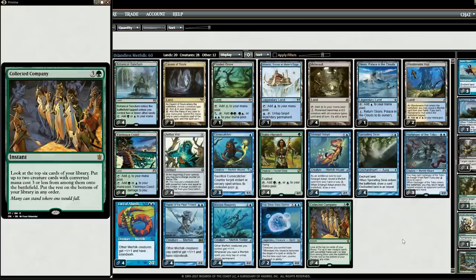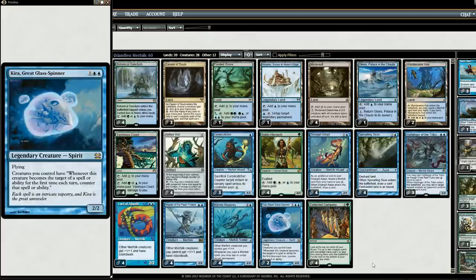Collected Company being an instant makes it much harder for your creatures to die. If they try to Lightning Bolt one of your creatures, you can drop in Collected Company, hopefully hit a lord, and get your creature out of bolt range. Kira is a really great card to use with Collected Company — they try and target one of your creatures, you use Collected Company, hit Kira, and now your creatures are protected for the most part.